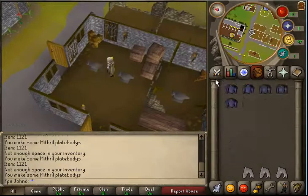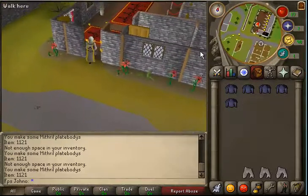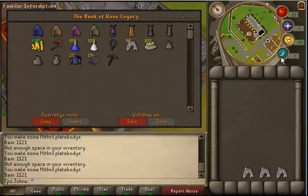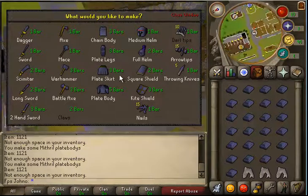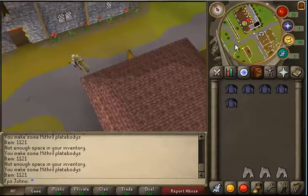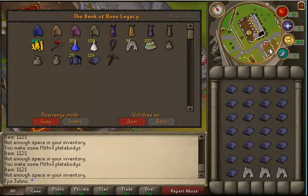I'll probably end up getting 83 smithing in this video because an inventory of mithril plate bodies is about 20k EXP. Which isn't bad because it takes about 25 bars, so I'm making just about 800 EXP per bar. Which is fairly good - I don't know if my math is correct on that, but whatever.